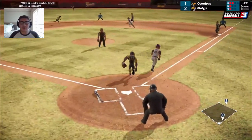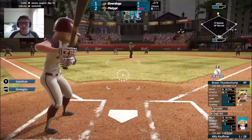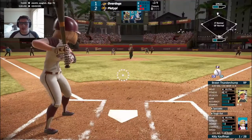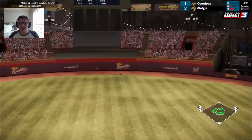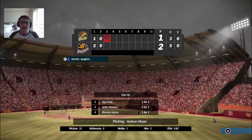Now 2-1. Moyer is showing bunt — he'll get it down. Tabule will get to second, only play to first, and there's out number two. Here's Kitty Kaufman, who is one for one. She jumps on the first pitch — strike one. Now that's ripped deep into center field. But Victorino has wheels for days and will make the grab for out number three. A great jump by Victorino out there in center.